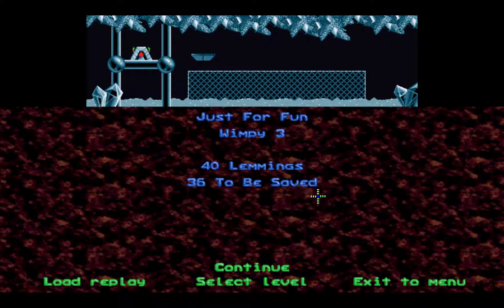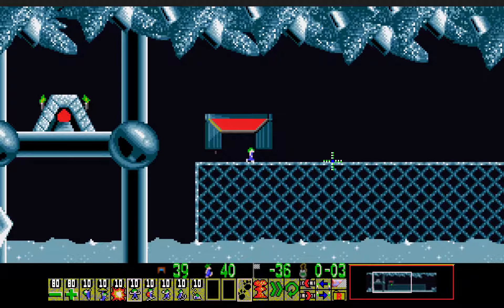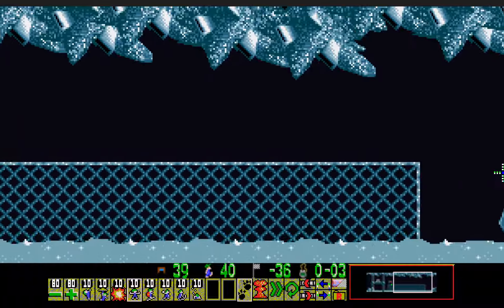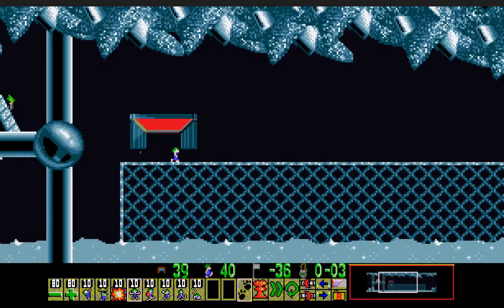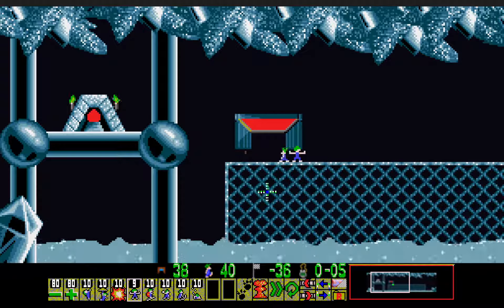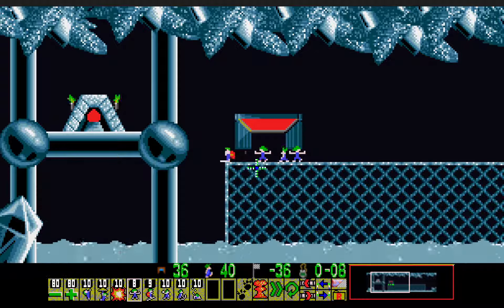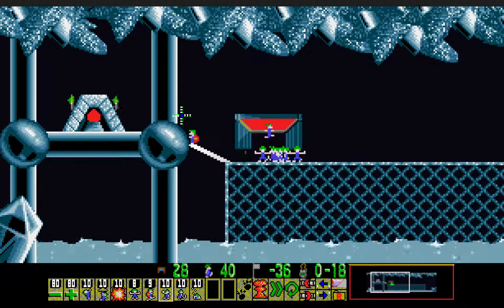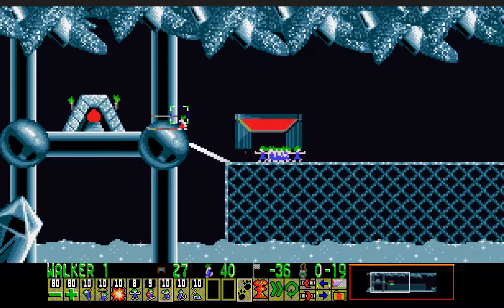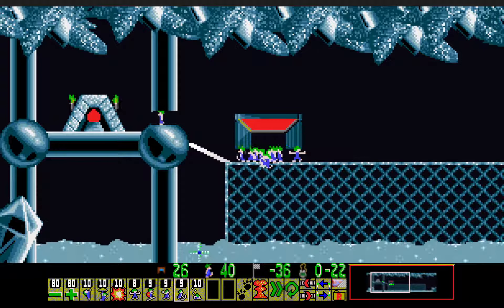Wimpy 3, Just for Fun - 40 lemmings, 36 to be saved. Another 10 of everything here. Honestly, I don't remember the Wimpy rank having a lot of everything lows as well. But then again, it has been quite a while since I have played this pack, so I'm certainly forgetting a lot. I have a gun block, so I'm just going to use the standard 2 blockers to hold back the crowd while one goes on ahead to bridge the gap and then bash. And then finally mine out this blocker.